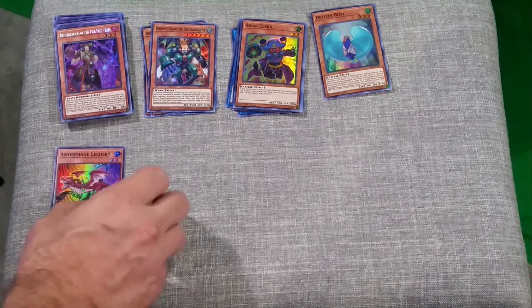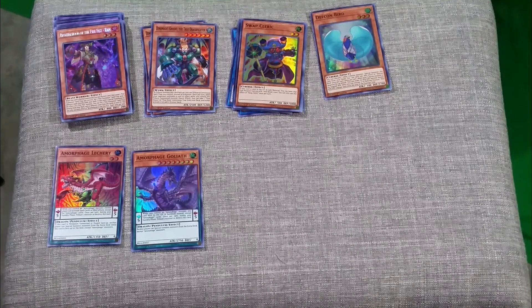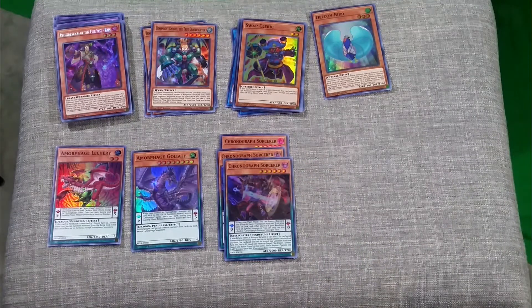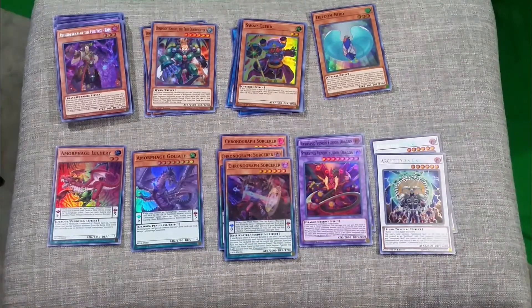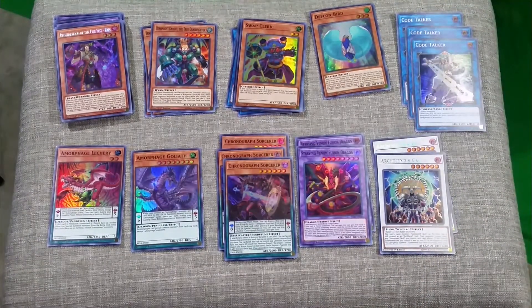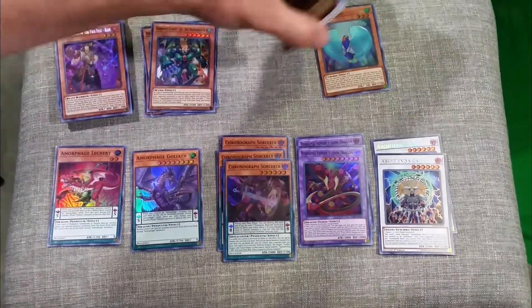I got a Morphage Lechery, a Morphage Goliath, and three Chronograph Sorcerers — I don't have much for Pendulums so that's kind of cool. I've got two Starving Venom Fusion Dragons, two Archfiend's Calls, and three Code Talkers, which again is building up for that gadget deck.